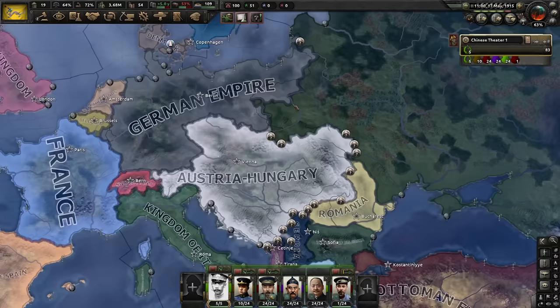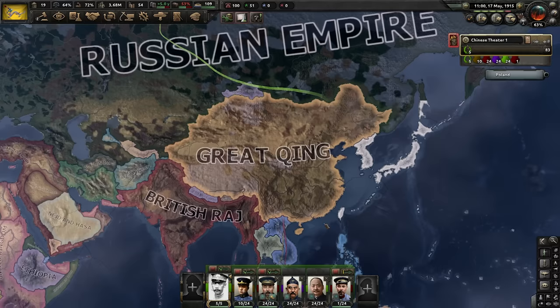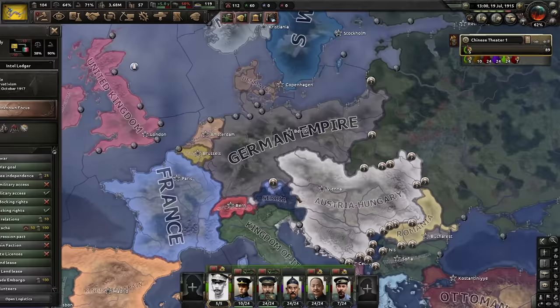Things are looking a bit dicey for my future friends. The Russians seem to have made a breakthrough, but things are still very much in flux. I definitely want to get involved sooner rather than later — if we can take the Russian Empire from two sides and tie down a lot of Allied divisions in the east, that would be amazing. 1915 — the Great War is over. No way. Wow. OK, so that's a massive anticlimax; I was just building up my troops to get involved.